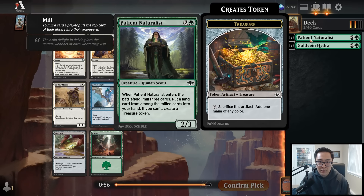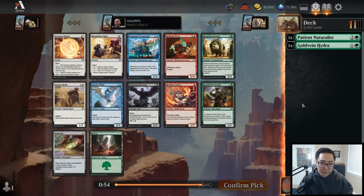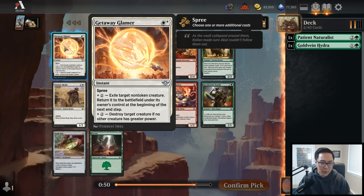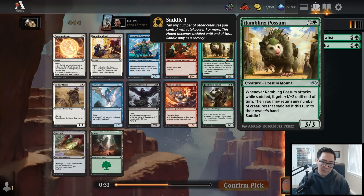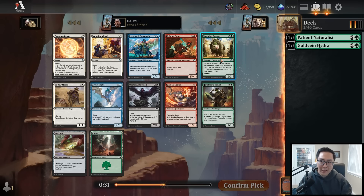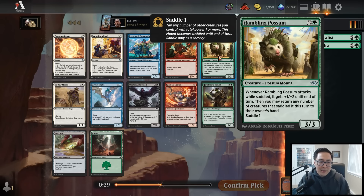I do think black-green is one of the better color combinations, so I really like the Patient Naturalist here. Moving into this pack we have Getaway Glamour - a really solid removal spell where you can even remove two creatures from combat. There's a lot of flexibility here which I like. Rambling Possum is decent but not insane.